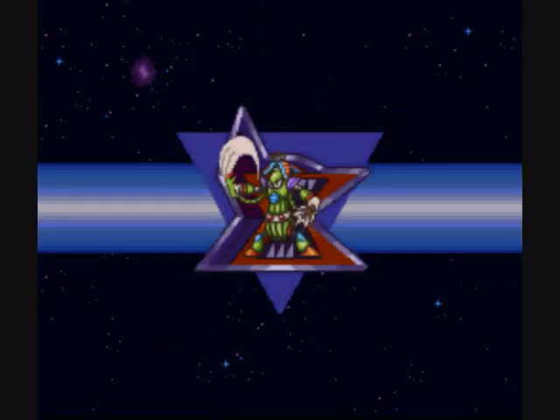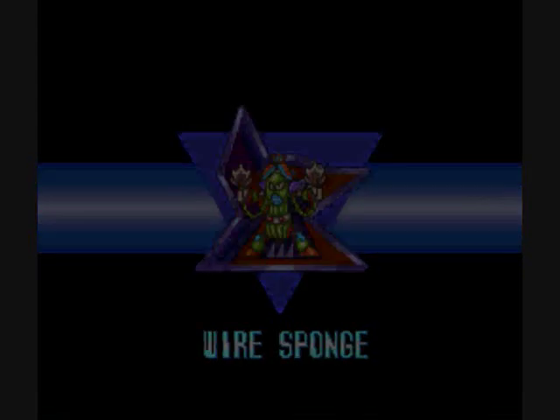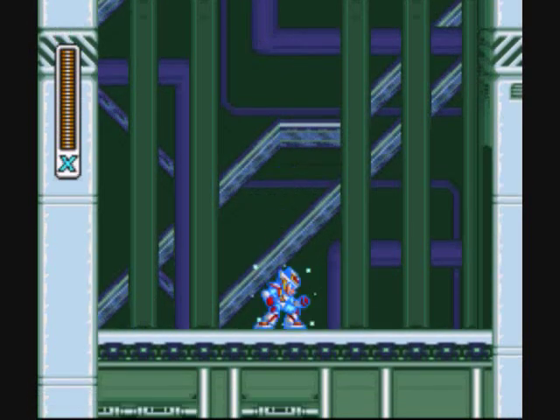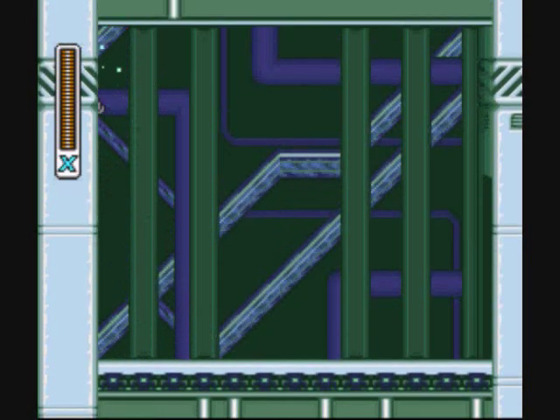Have you gotten the heart container in every other level? We'll have to retrace our steps a little bit. Okay, now it's time for the Wire Sponge. He's a sponge with wires - if people don't know what that is, they are the creatures that grow in the water.